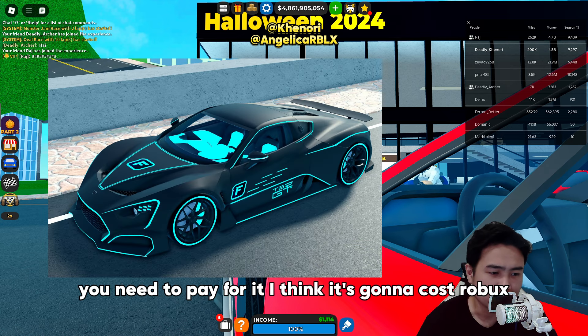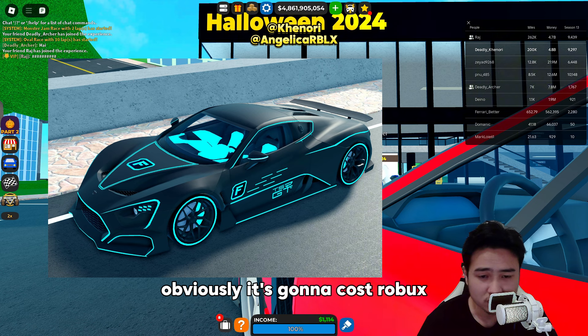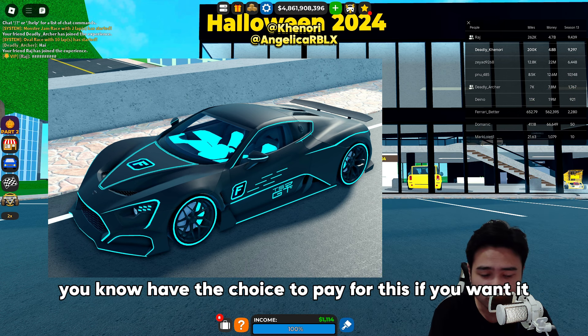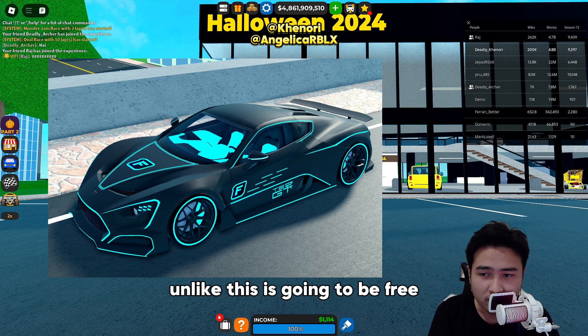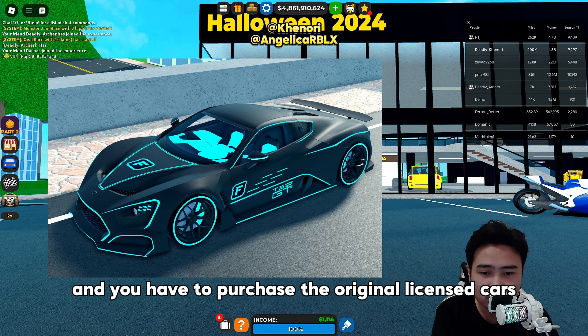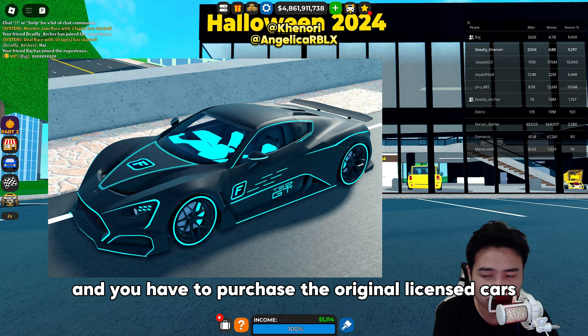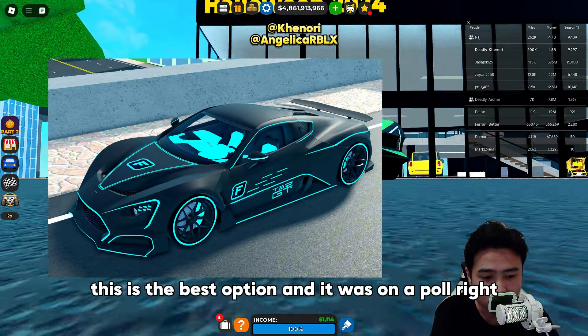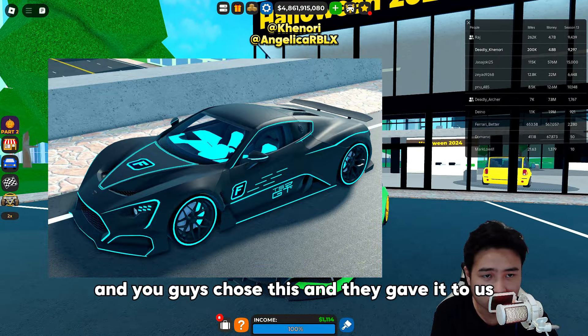The Foxy edition you need to pay for — it's going to cost Robux. It's a better option to have the choice to pay for it if you want it. The TSR GT is going to be free, and you have to purchase the original licensed cars using Robux. This was on a poll, you guys chose this option, and they gave it to us.